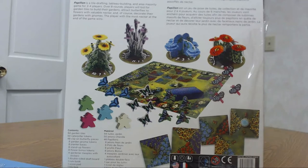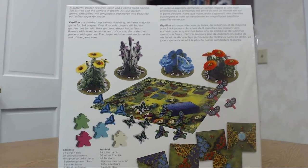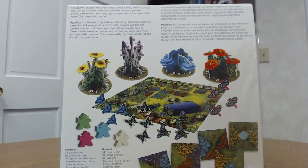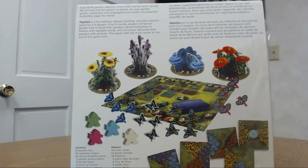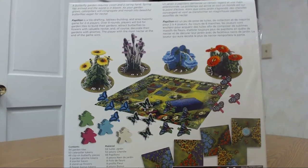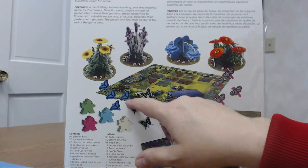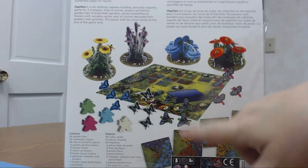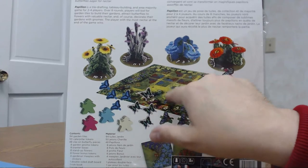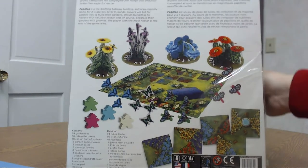As you can see, very beautiful table presence. It says: 'A butterfly garden requires vision and a caring hand. Spring has arrived and the world is in bloom. As your garden grows, caterpillars will congregate and morph into beautiful butterflies eager for nectar.' So basically what you do is take these caterpillars — or butterflies — and put them on these miniatures here. You clip them on. I think each of these butterflies comes with a little clothespin on them. And they'll go on these beautiful things here. Here is where you build your tile — you take your tiles and build your meadows to get those butterflies. And as you can see, these are some examples of the tiles — so 94 garden tiles, amongst other things.